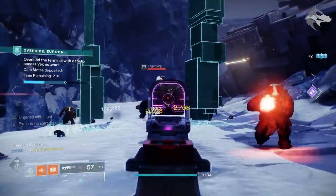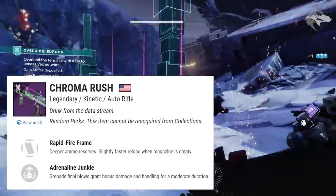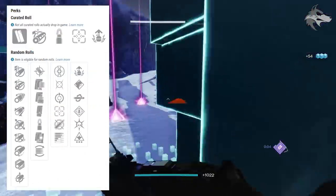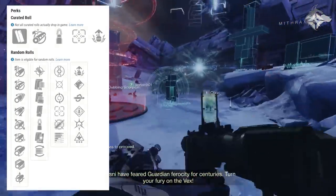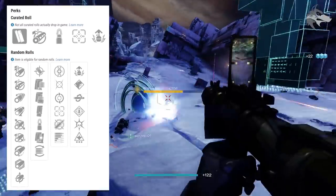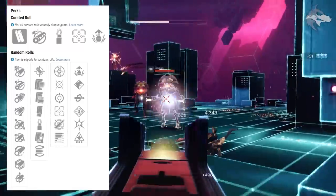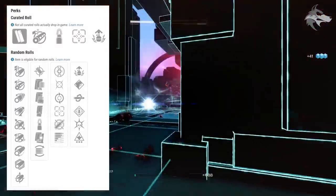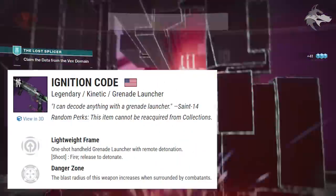For weapons dropping in Override and seasonal activities, we have the Chroma Rush — a kinetic rapid fire frame auto rifle. It can get Heating Up, a new perk where final blows increase accuracy and stability while improving vertical recoil, as well as Moving Target, Feeding Frenzy, Tunnel Vision, Dynamic Sway Reduction, and Subsistence in the first slot, with Adrenaline Junkie, Tap the Trigger, Kill Clip, Rampage, and Wellspring in the second.